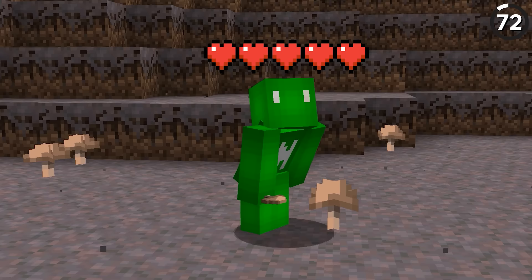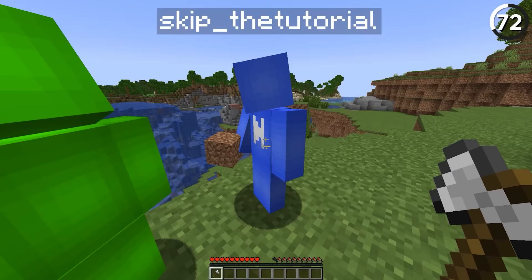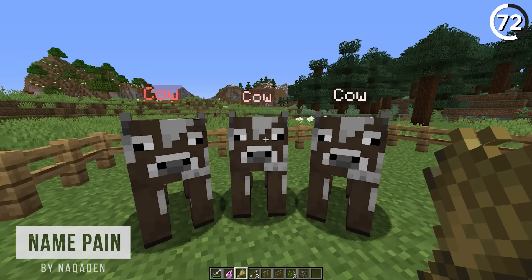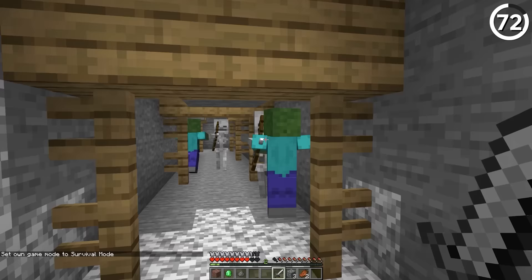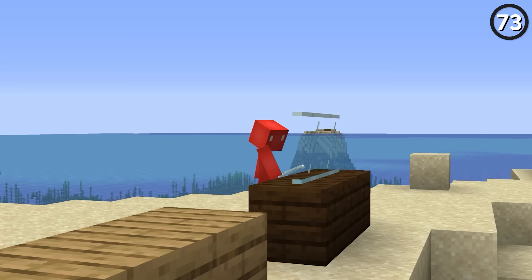Pop quiz: here I have two friends — which one's at half health and which one's at full? You're both wrong since they each only have one heart. So to fix that and make it more obvious which is which, it'd be nice to have a visual way to see someone's health through their name tag. That way, if your friend's running low and has a red name, you can pass them a golden carrot. Or if your enemy's still at full health, you'll know to retreat and try again later.